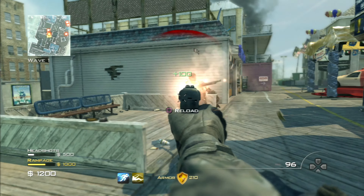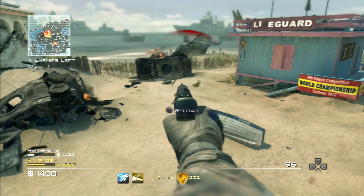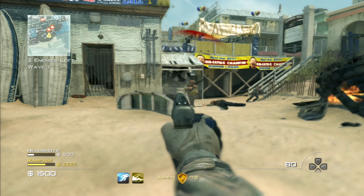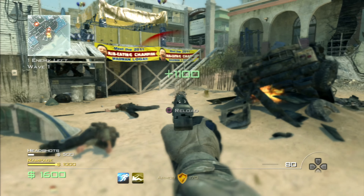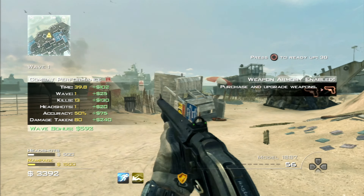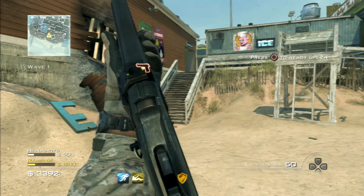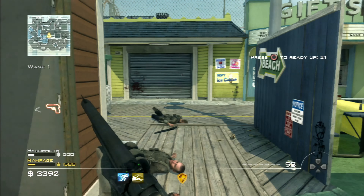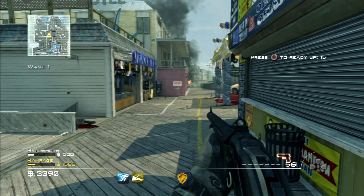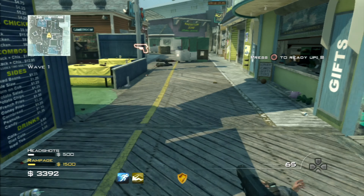Taking these enemies out as quickly as possible. When I looked at the picture for this map on the map select, I thought it was set on a pier — but no, it doesn't look like it's set on a pier. It's set on a beach though, so my prediction was almost correct. You can kind of see why I thought it was a pier — there are gift shops and places to order food and prizes.